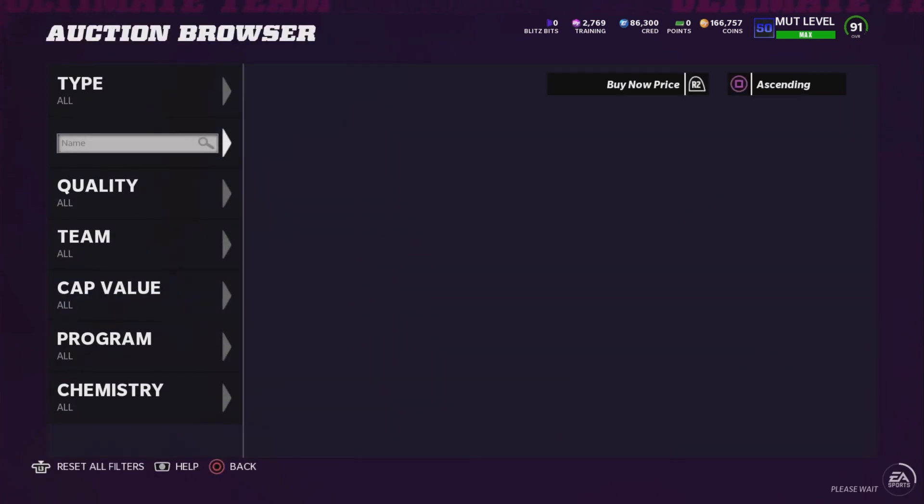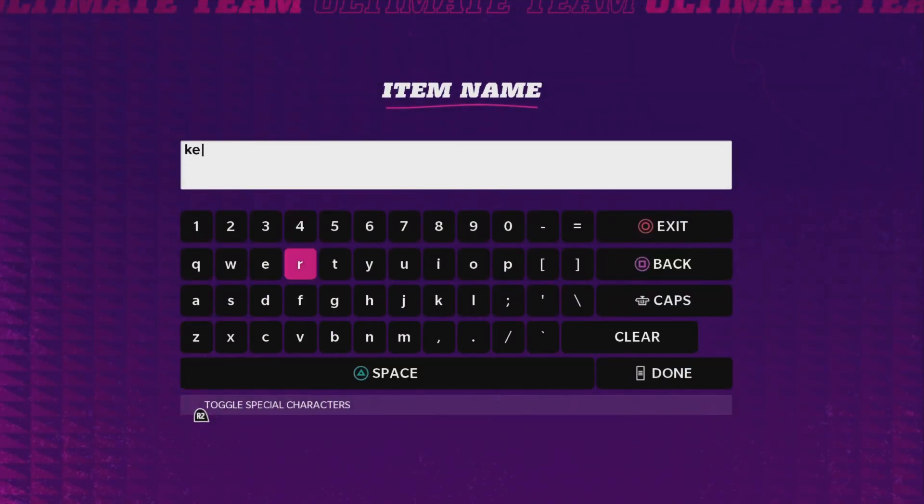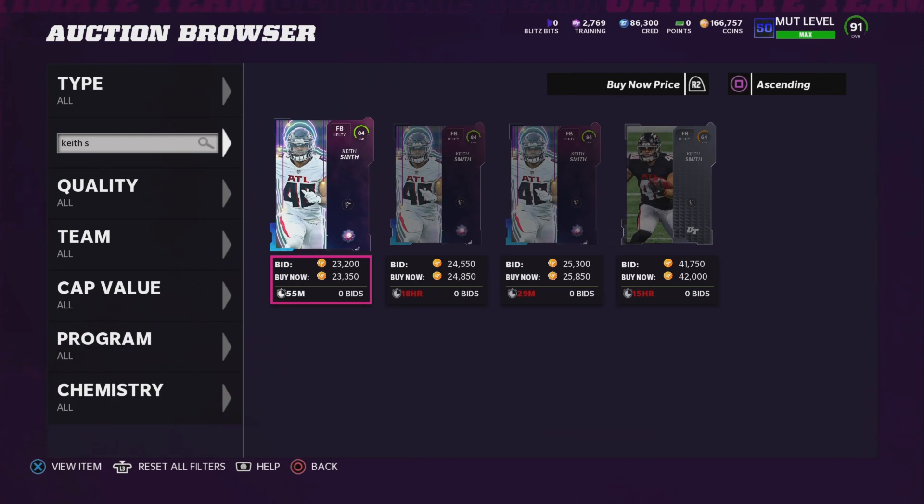I want to start with the Keith Smith card method, which I talked about earlier this week. I've done this probably about 5 to 10 times in the last week and it's been very good. Someone commented saying they made 100K by doing this and it doesn't take long at all. Keith Smith has been going for about 30 to 40K. You can buy this card through the theme builder set for about 12K — you just buy 3 80-overall cards for about 4 to 5,000 coins, then sell Keith Smith and you can still make profit.